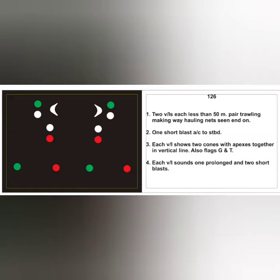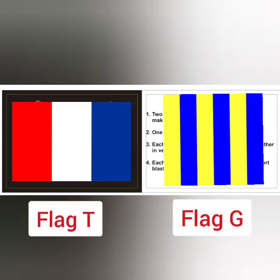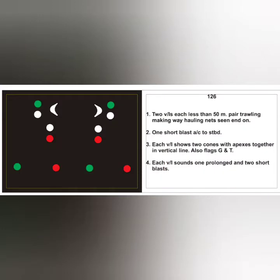Action in this case will be one short blast, alter course to starboard. The day signal will be that each trawler shows two cones with apex pointing towards each other, and additionally Flag G and Flag T. Flag G indicates they are heaving up the nets and Flag T indicates the trawlers are engaged in pair trawling. The restricted visibility sound signal is one prolonged followed by two short blasts — the standard RV sound signal for hampered vessels.